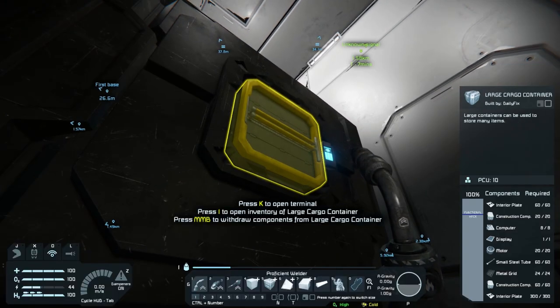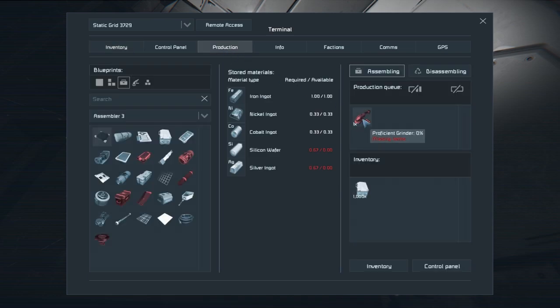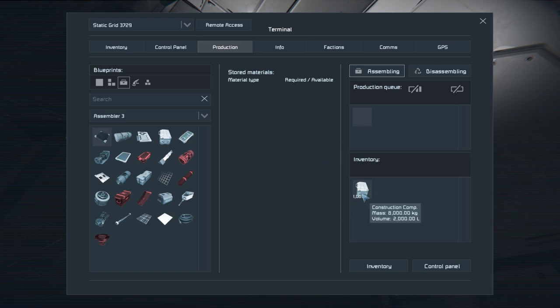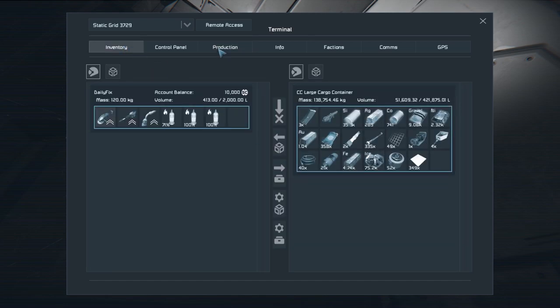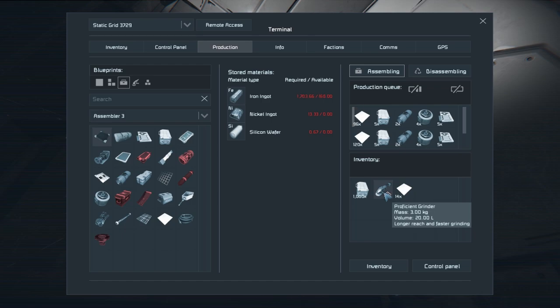With all of that done, let's go in here and select components for the production queue. Actually no — that's completely wrong. Why am I grinding this? That makes no sense. Add components to the build planner from production queue — that is the one that I need. It's going to be producing all that we need. Apparently we have all of it already.